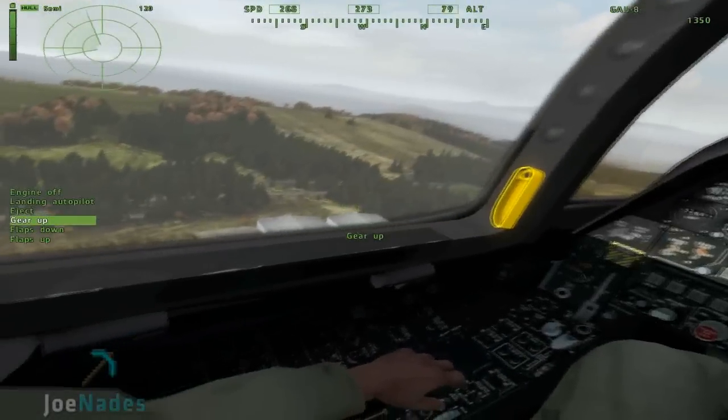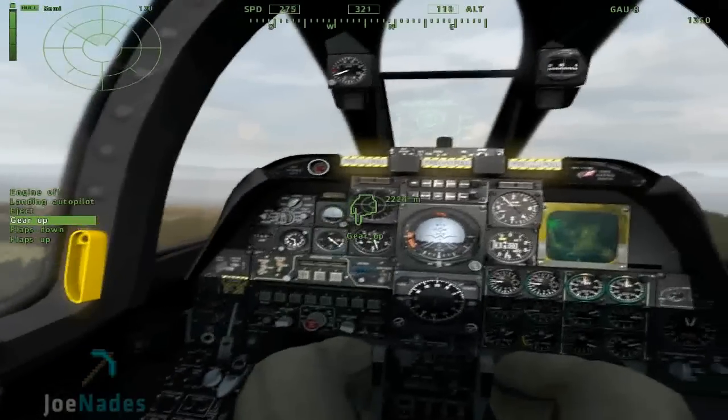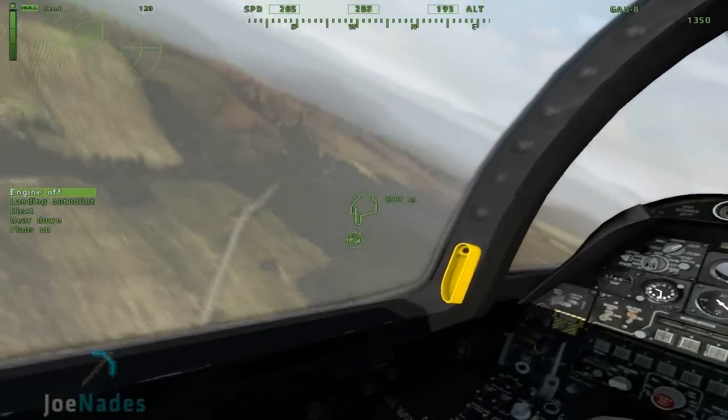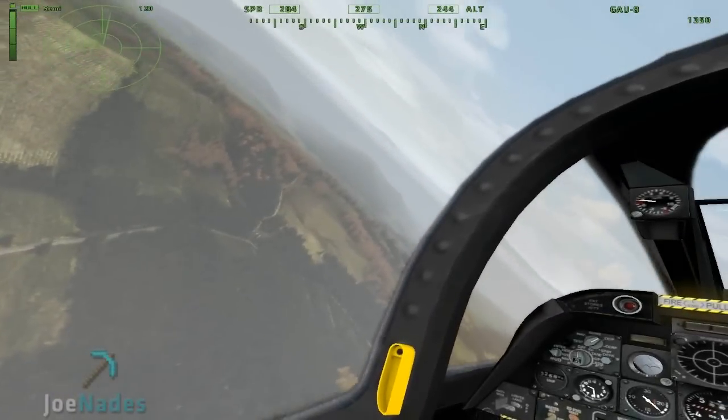When you get off the ground, you want to press gear up. Put that down and set your flaps down.